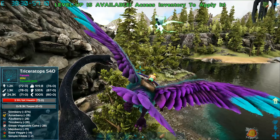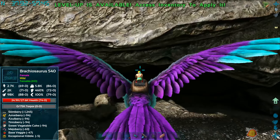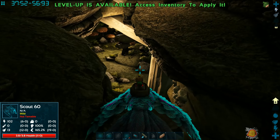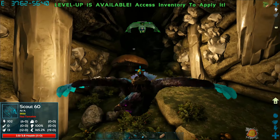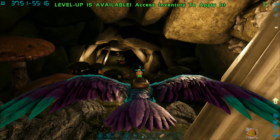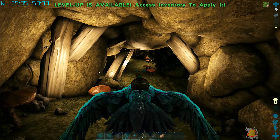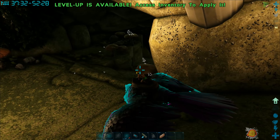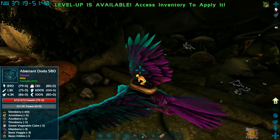We decided we were going to go down into the aberration area to see what kind of stops could be found. Hopefully we can fly - so far so good. I do have allow flyers in caves on, so this shouldn't give us any issues. We just wanted to come down and see what kind of stuff is spawning down here, if it's any modded things or anything.